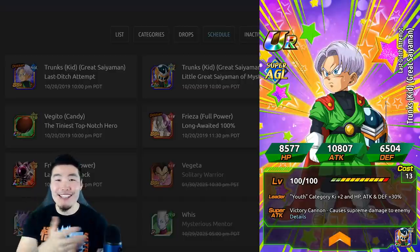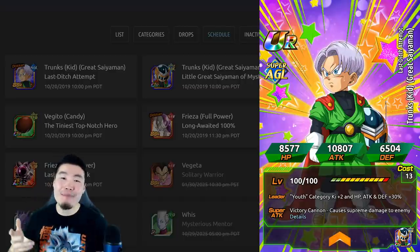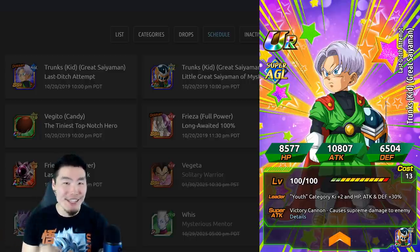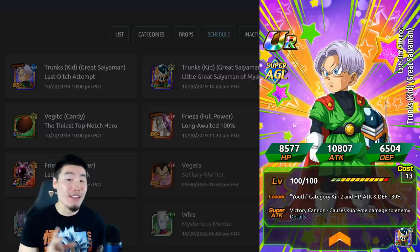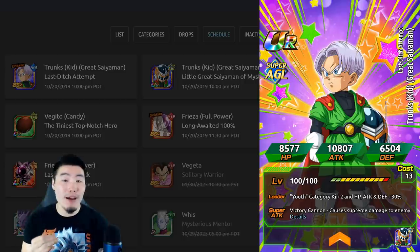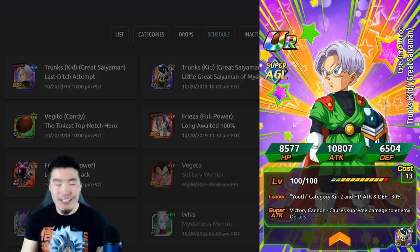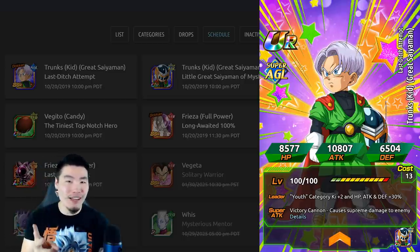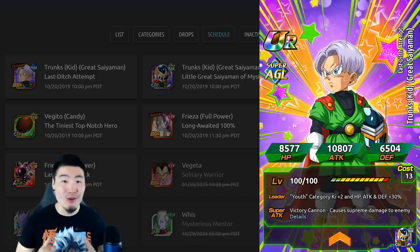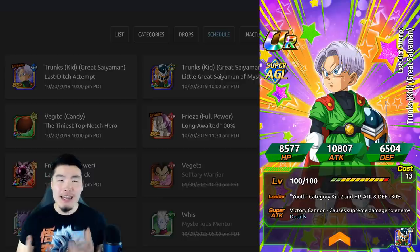Hey, what is going on guys? I'm Tiger with Tiger Uppercut Media, back with another Dokkan Battle video. So the global data download just came through about an hour ago and we now have the details for three new free-to-play units that are dropping in about three days from now — technically two new awakenings we already knew about and one completely new unit that I don't think anybody really saw coming.